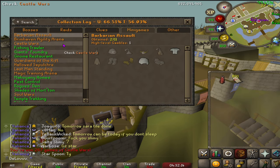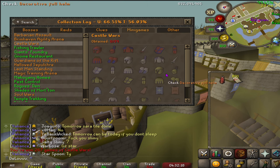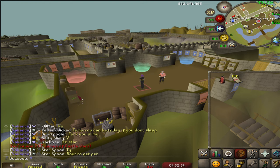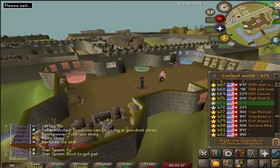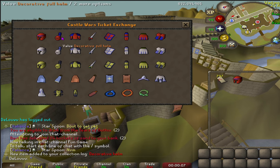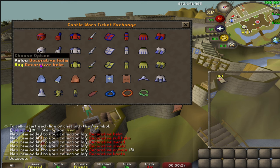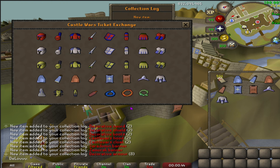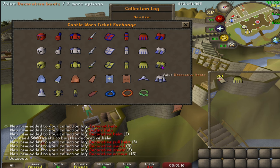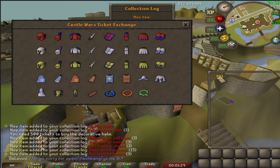We have 800 tickets here — technically 801, but the most expensive item is worth 800, and you can just sell them all back. I'm sure you all know this, but this is going to be 39 collection log slots here. I'm just going to log off of this account and then hop to a members world and start buying things. We just buy and then sell back.